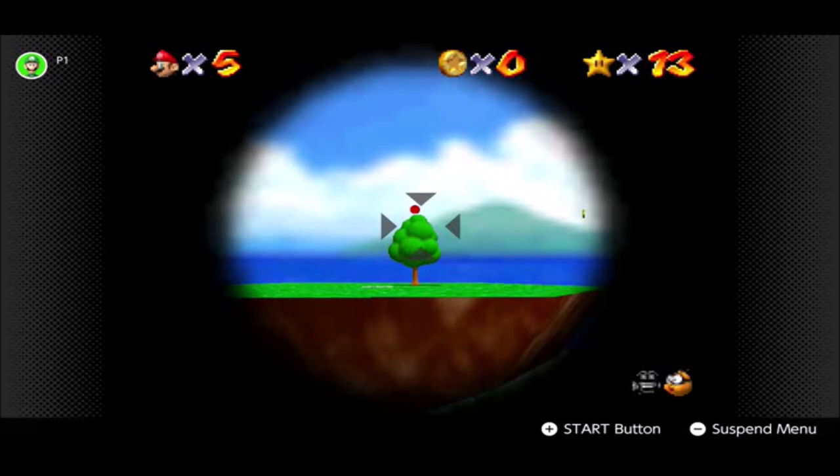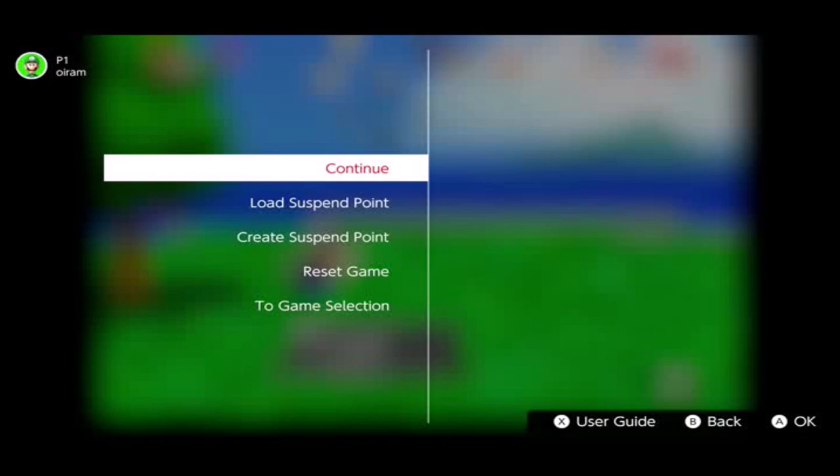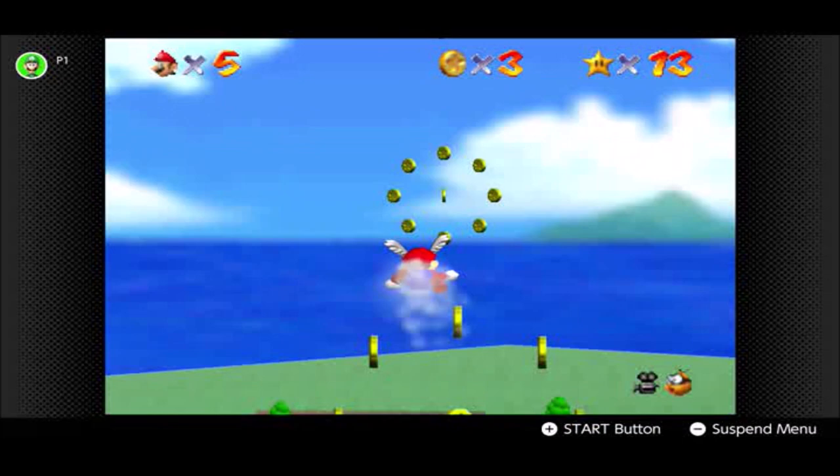I want to aim as low as possible — I know that's weird, but I do. And with that, open up the thing and get the wing cap. Then go inside that cannon and fly through each of the coin rings. This time they are all pointing upwards and we have to fly through the middle of each of them. So I flew through three of them.